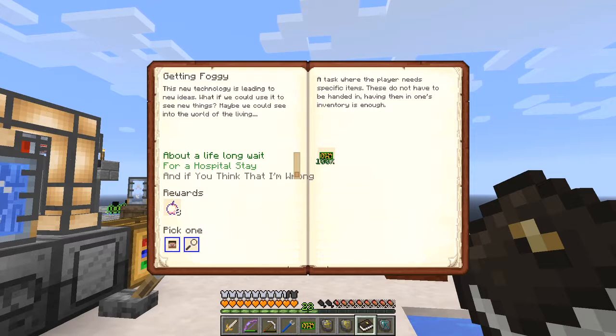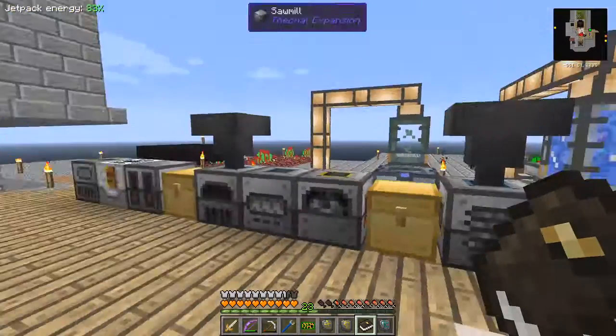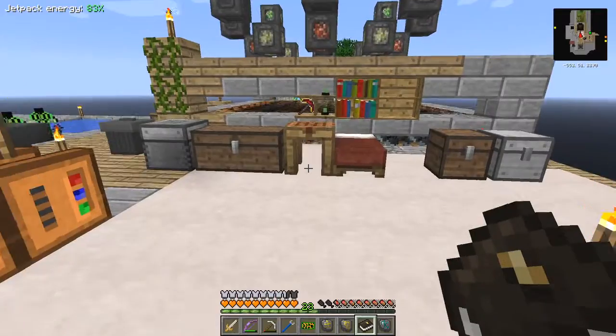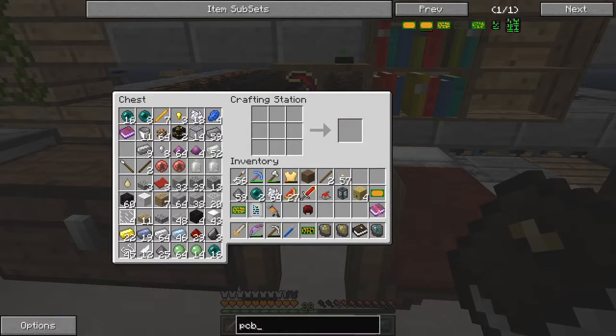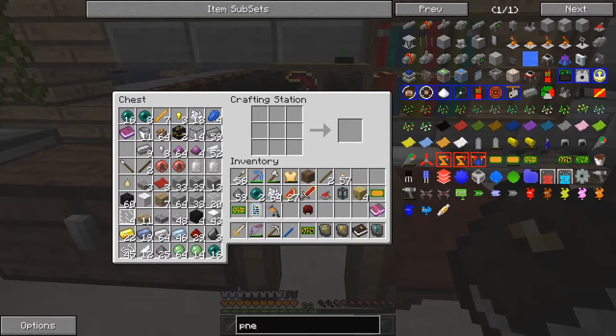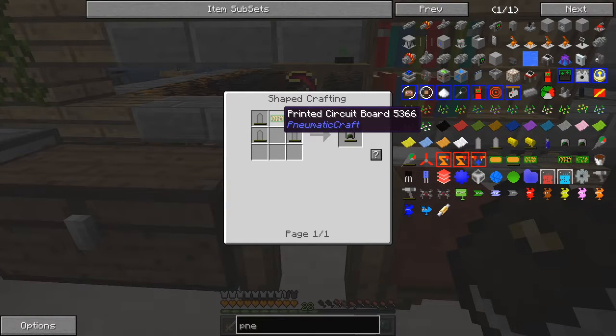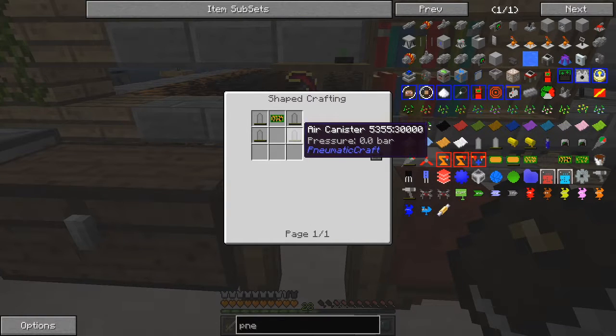Here we go - yet another one: a pneumatic helmet. So we have to make a pneumatic helmet. Interesting - I don't know how to do that yet, let's go find out. I wonder if it will work this way. I can't see it.